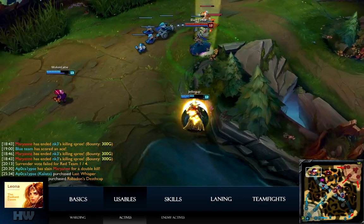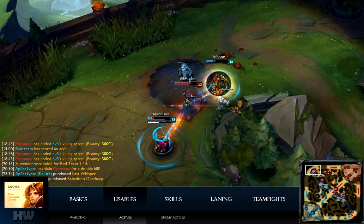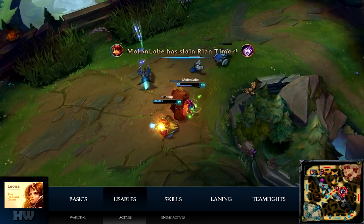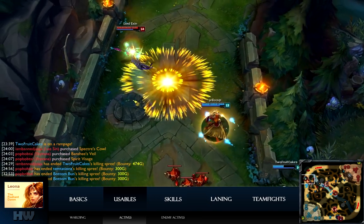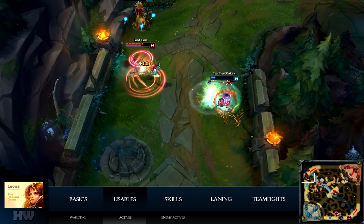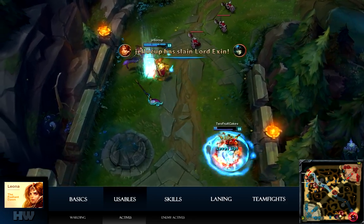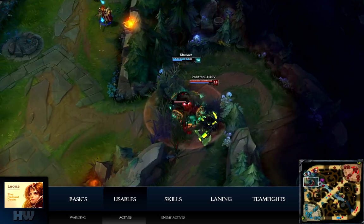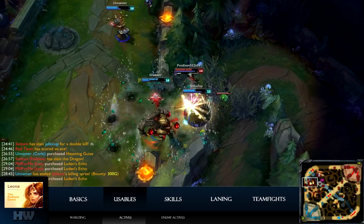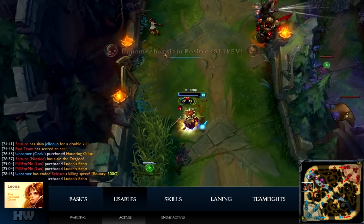Locket of Iron Solari is a great item against magic-heavy teams — its active grants nearby allies a shield that can be just enough to save their lives. Face of the Mountain has an active that grants one ally a shield; at end game these shields typically absorb about 300 damage depending on your build, making it a great item to protect your squishies. Mikael's is a great counter item against heavy CC teams — it removes CC effects and provides a small heal when used, and it can sometimes be enough to save a life.